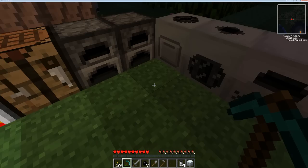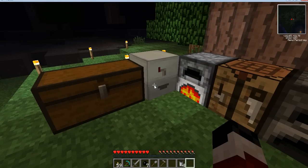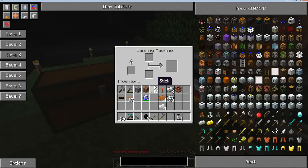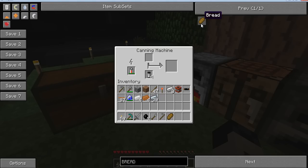Now let's place this down somewhere — place it down inside, place it there. What this does is, once again, I'm going to need to get a battery. What this does is, if you put a tin there and whatever food you want to tin — like bread — and you put it there, you have three tin cans filled with bread.